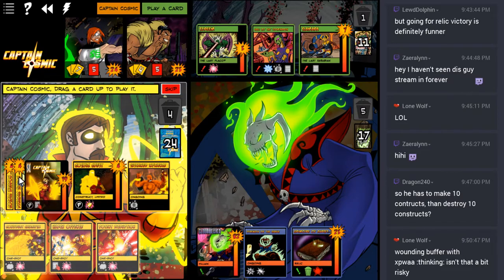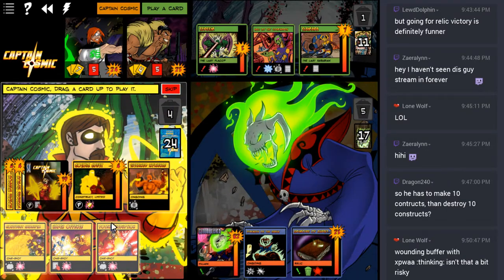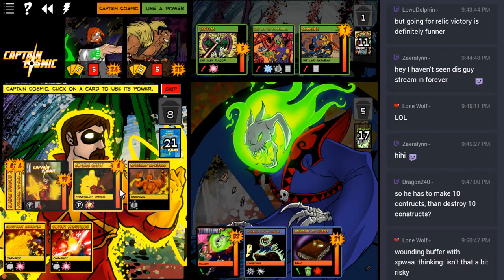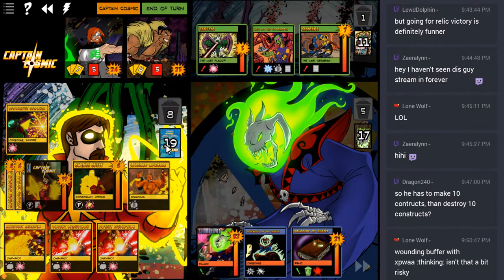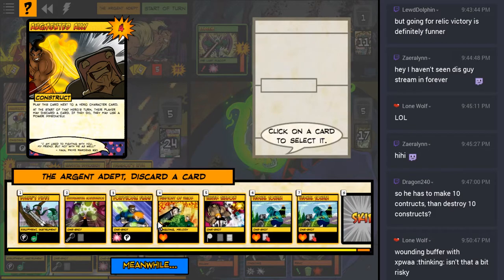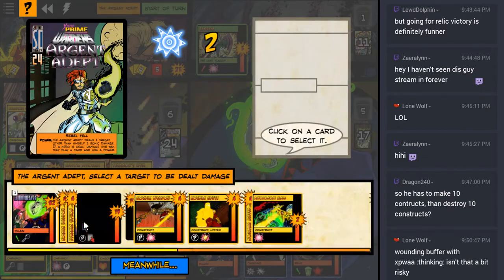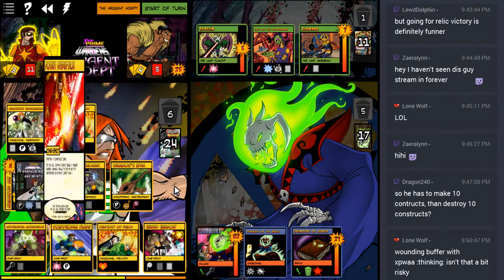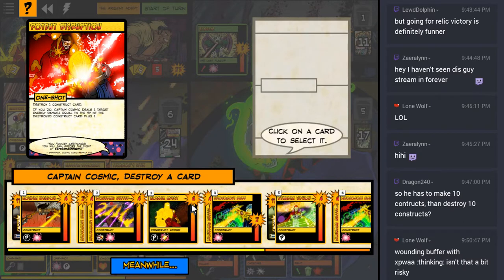Hey, it's Lamara! Augmented Ally - even better. Give that to Argent Adept. Rhapsody of Vigor is good, Enduring Intercession is potentially horribly dangerous. There's the Grimoire. We're at one, two, three, four, five, six, seven, eight constructs - I need two more. We need to get rid of the Grimoire before it becomes too much of a problem. Let's put that in play, get rid of the pipes, and keep hitting Cosmic. I have to play a card, so we will play Potent Disruption.